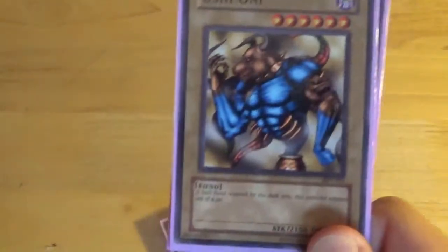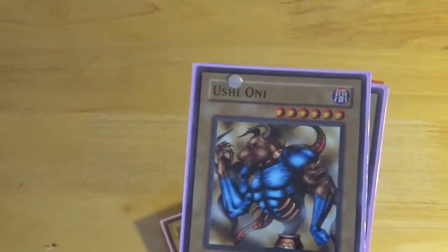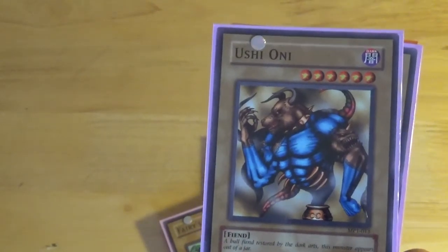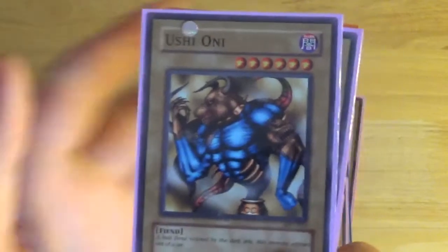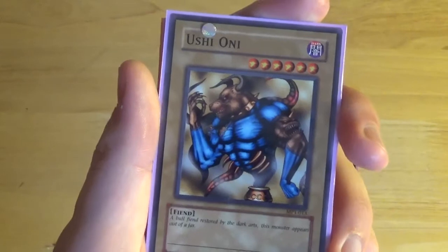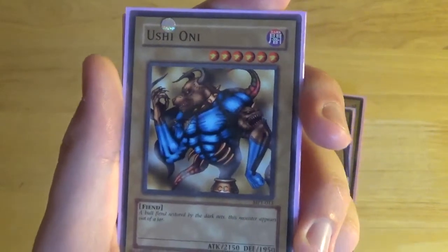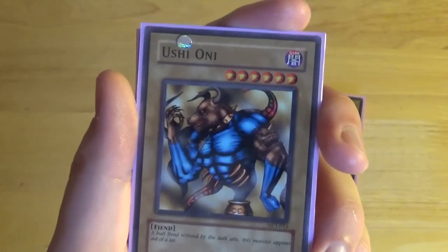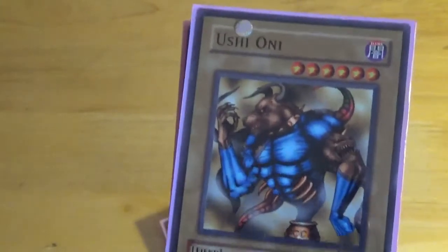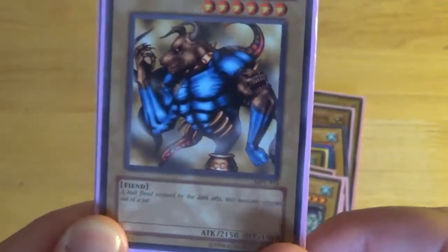Ushioni — this was used by an anime villain, I think it might have been someone in 5D's. It's a Level 6 Dark Fiend, 2150 attack, 1950 defense. Flavor text: 'A bull fiend restored by the dark arts — this monster appears out of a jar.' That's quite cool, though the stats are again mediocre for a Level 6.